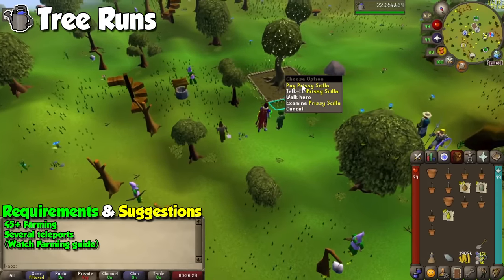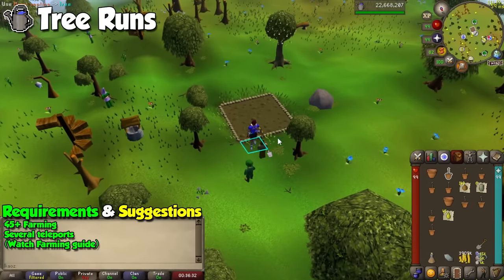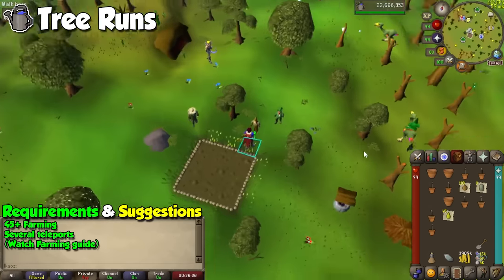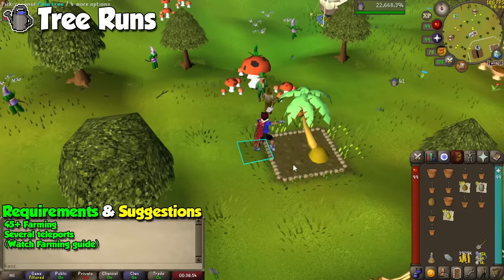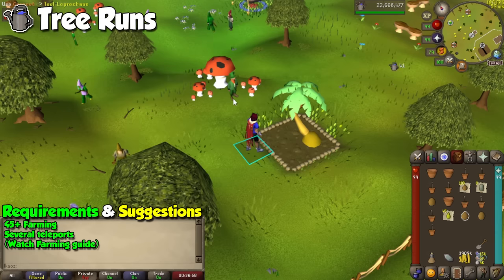And finally, we have farming! Just like birdhouses for Hunter, this time we will be doing one tree run every day to gain massive amounts of experience relative to our level, by dedicating not more than 20 minutes to the skill per day. Remember that you will be losing a lot of money by doing this, but it's much better than doing your farm runs every hour which need a lot more attention. One tree per run is all you need to get level 99 in the most AFK way possible.